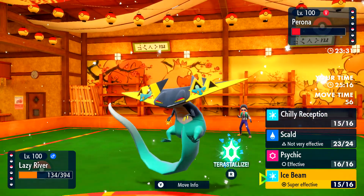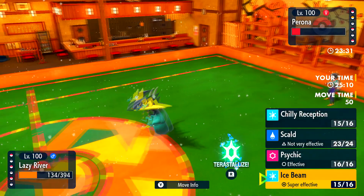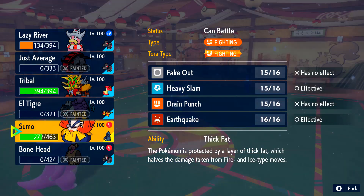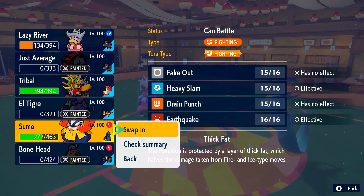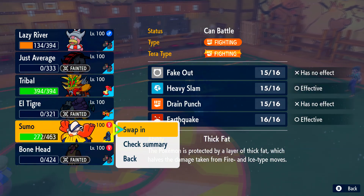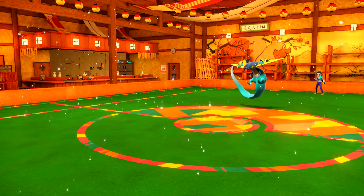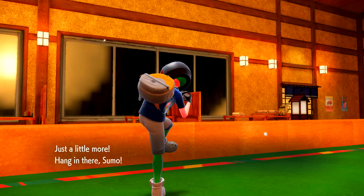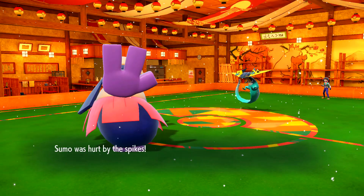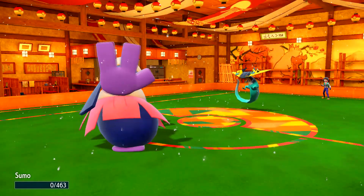I thought about just staying in and sacking the Slowking, but there was really no point when I have a Hariyama that's really not doing anything in the back. Hariyama can't do much other than take a hit from the Cemerot. But in this situation I'm always going to go into Gouging Fire after I sack a Pokémon. There was no need to needlessly sack Slowking when I could still use it to try and beat the Kilowattrel. He fires off another Shadow Ball, and this puts me in the perfect situation to bring in my Gouging Fire.